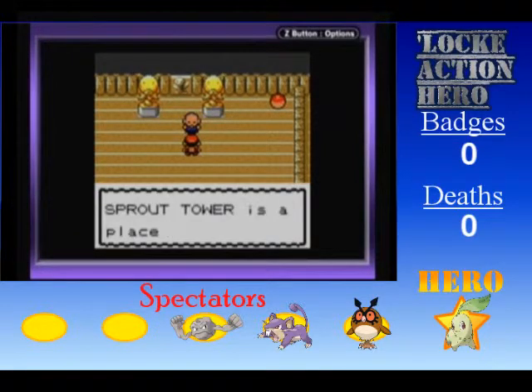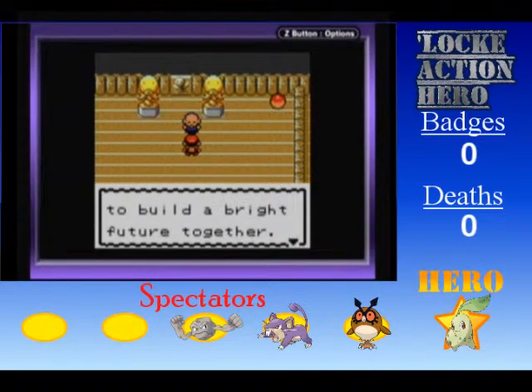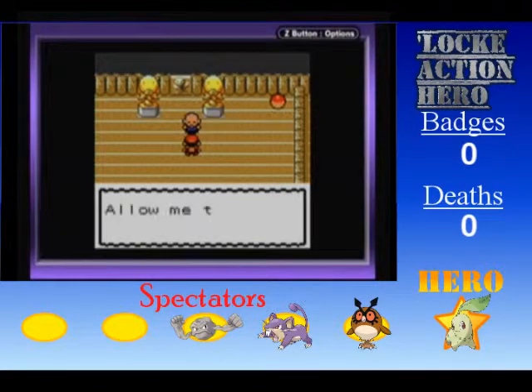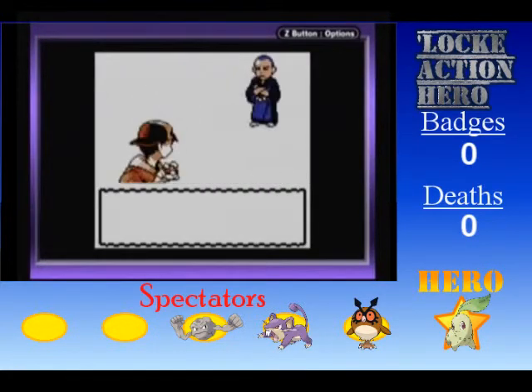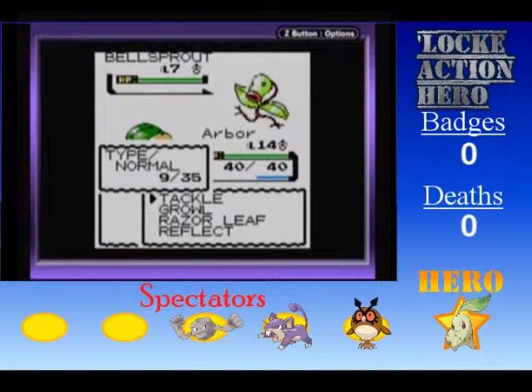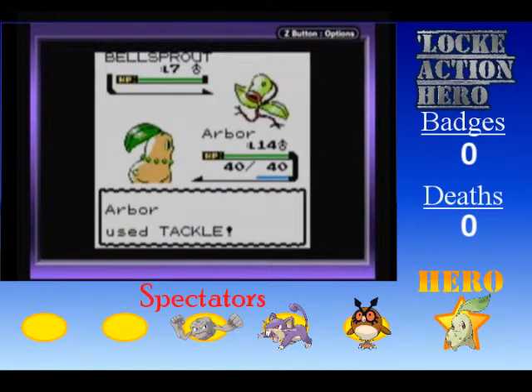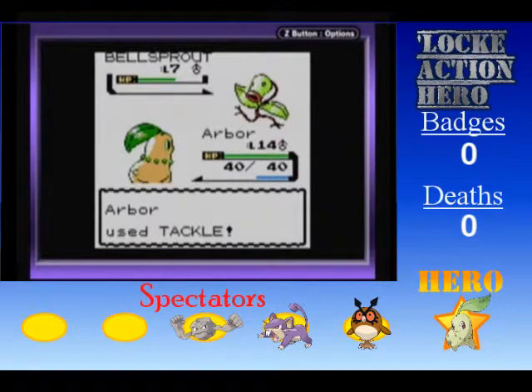So good of you to come here. Sprout Tower is a place of training. People and Pokemon test their bonds to build a bright future together. I am the final test. Allow me to check the times between you and your Pokemon. Bellsprouts. Take two Tackles and a Razor Leaf — should tag him out. Should be careful with the later Pokemon, namely this dude's Hoot Hoot.